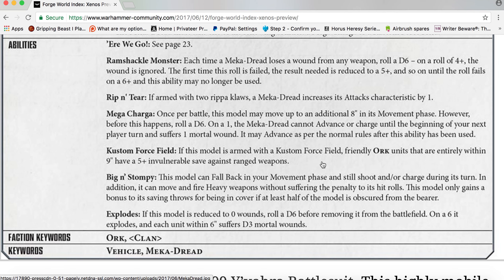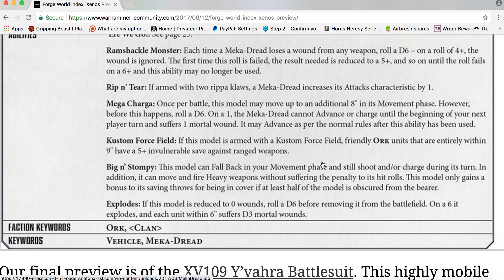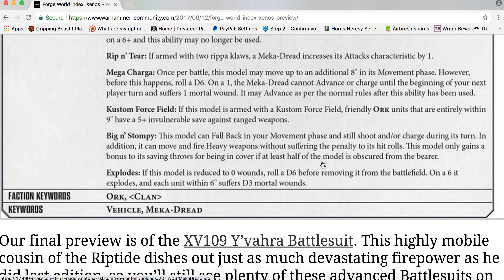Custom Force Field: if this model is armed with a Custom Force Field, friendly Ork units within nine inches have a 5+ invulnerable save against ranged weapons. Begin Stomping: this model can fall back in the Movement phase and still shoot and/or charge during its turn. It can also move and fire heavy weapons without suffering a penalty to hit rolls. This model only gains a bonus to saving throws for cover if at least half of the model is obscured. Explodes: if reduced to zero wounds, roll a D6 — on a 6 it explodes and each unit within six inches suffers D3 mortal wounds.